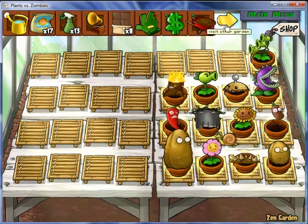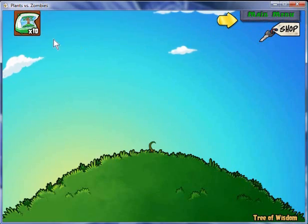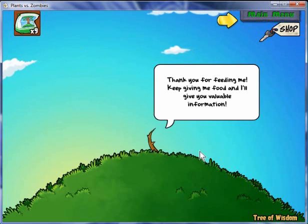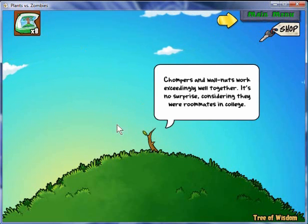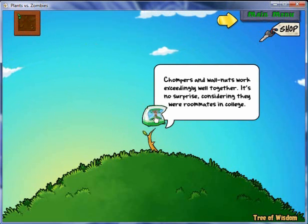First, in order to find it, you gotta go visit the other garden. And then you'll notice this little sapling right here — this is the Tree of Wisdom. It basically gives you a bunch of stuff: information, codes, and a couple of other things too.